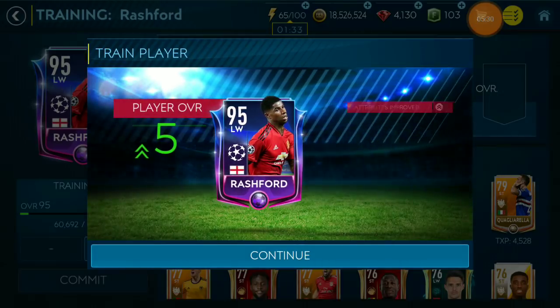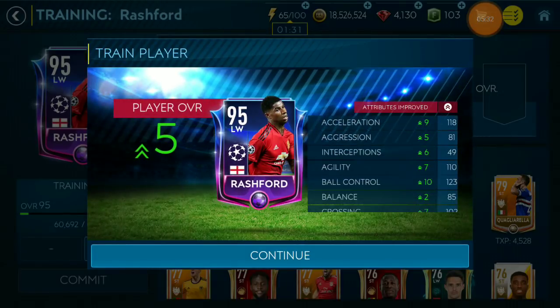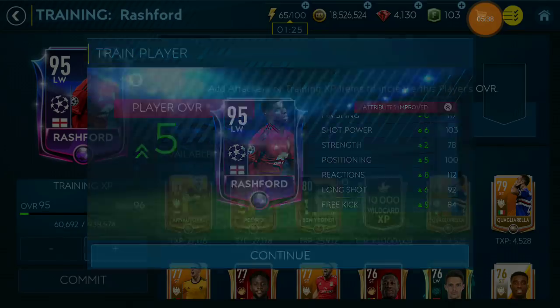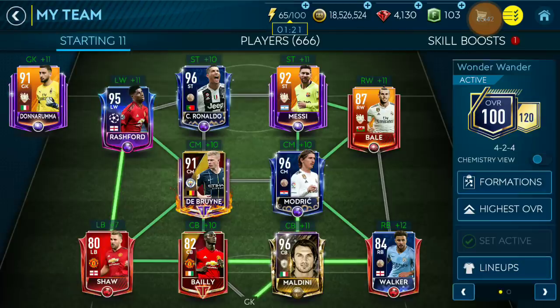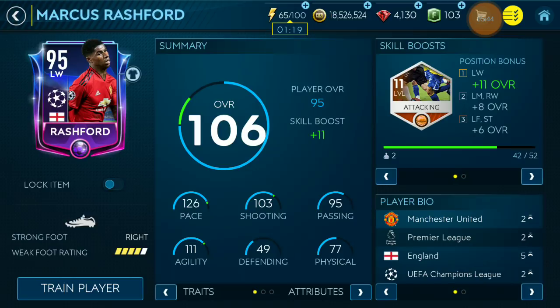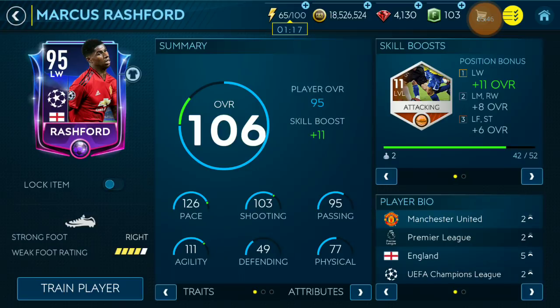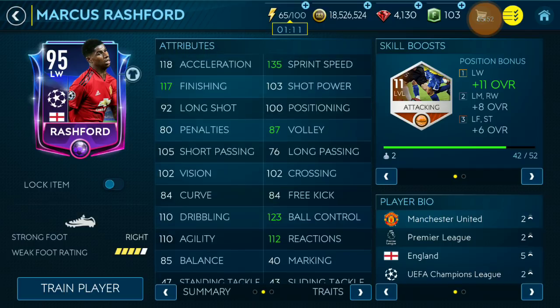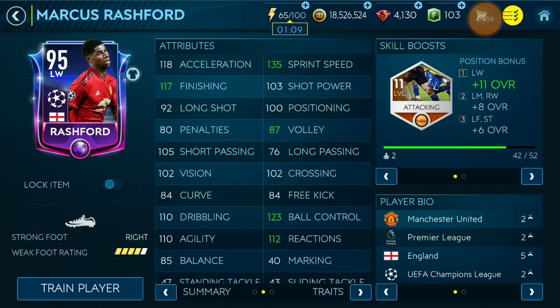Plus 9 acceleration, plus 10 ball control — nice. He was already fast to begin with, and now we got him to 95. He has 126 sprint speed boost and 135 pace — he will be very useful when we get those counters in.